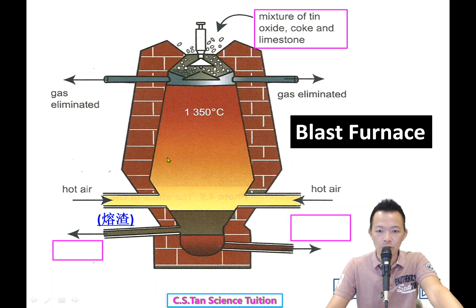So this is the blast furnace — the temperature must be very high. Molten tin finally settles at the bottom. The slag floats on top of the tin. We have to separate them. This is the slag (熔渣), and this is the molten tin — that is the tin you get.